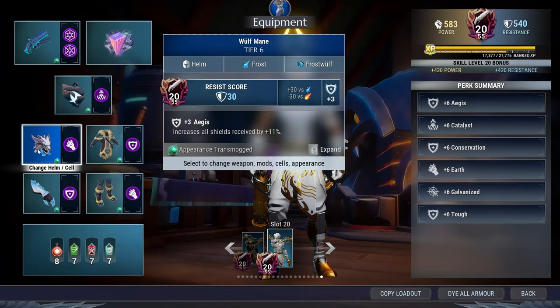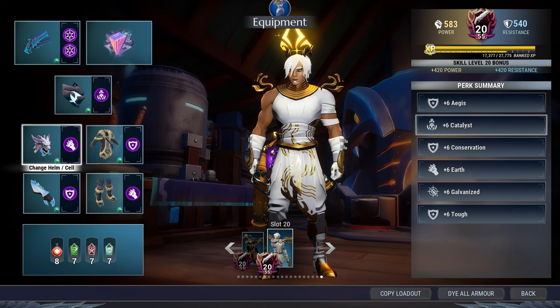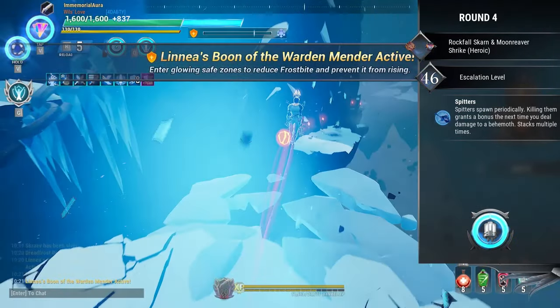Quick little update: I actually just swapped the helmet for Frost Wolf, and you can put the Earth Cell in there — that actually maxes out your Aegis, so we get more shields. Anyway, back to going to an escalation. Man, I love when things happen immediately — this is my first run and I already have Defiant Stone. So we're going to go ahead and pick that up, and I'm going to give you a little demonstration of how to use this build.